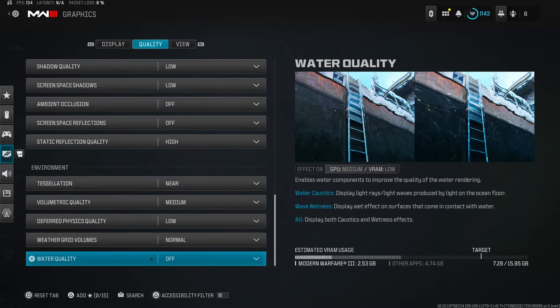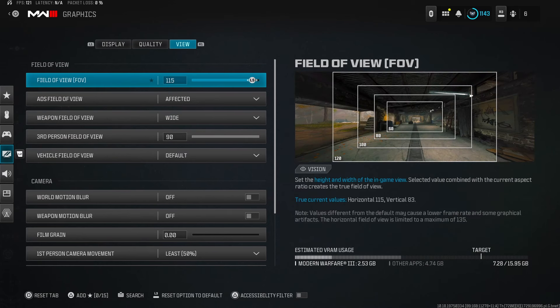Since a lot of you are on console, we're going into controller settings and then View. First off, field of view — I always recommend playing on 115. The reason is that the higher your field of view, the less visual recoil you get on guns and the more of the map you see. Long shots will be a little difficult at first, but your gun will feel like an absolute laser. I don't like playing anything lower than 105; 115 is just solid.